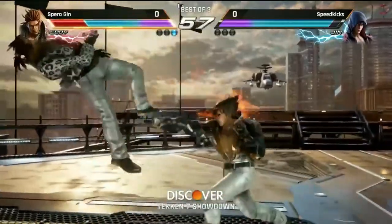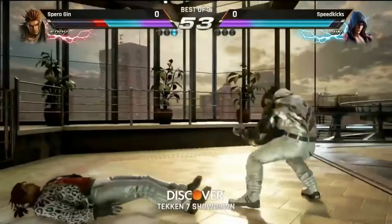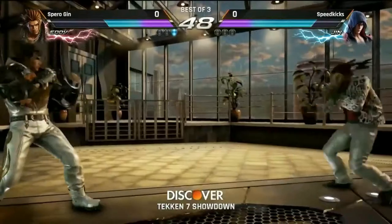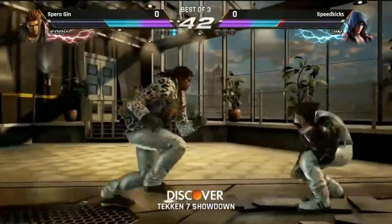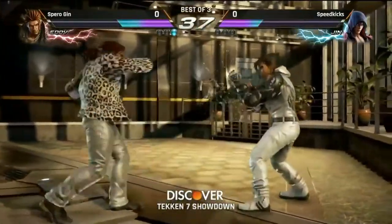And also if you get too predictable with your strings, Jin is one of the characters that has a parry as well — that can really maximize damage there. But Spiro doesn't care about any of that. He's not having any of it. He's like, if you're not gonna pick your main, you're not gonna have that advantage over me.